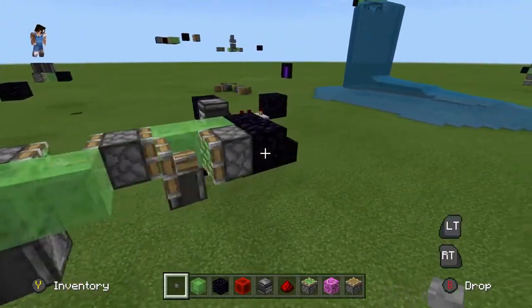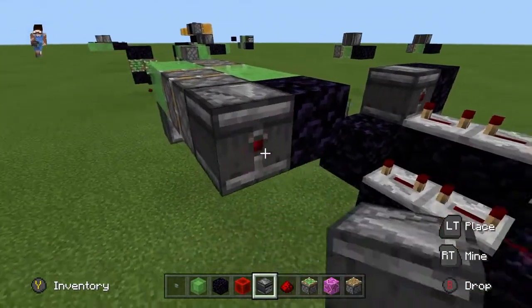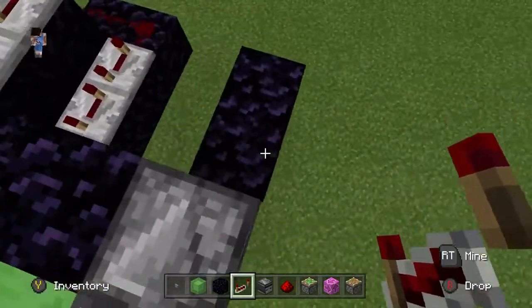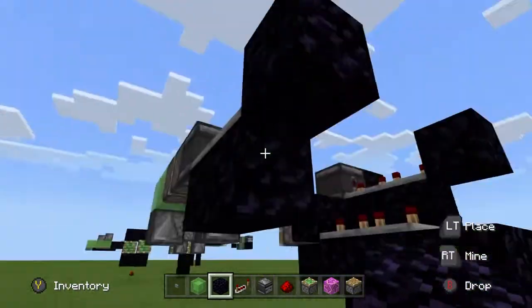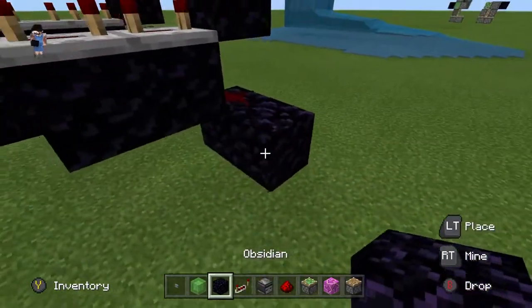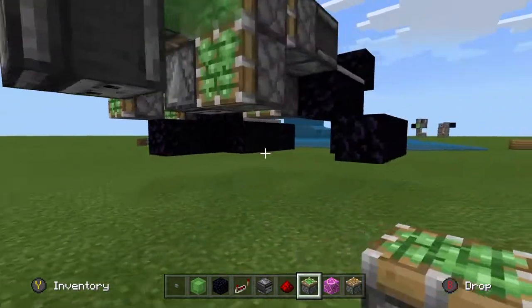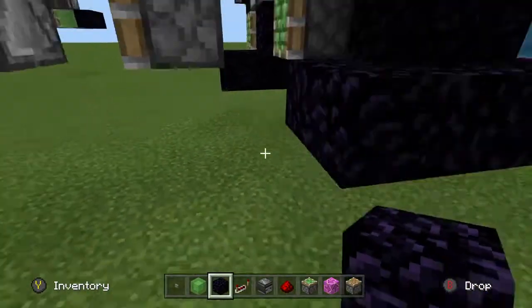I'll show you how to make an automatic return station. If you want it to automatically come back, you just have to go like this, break whatever block, and put the observer behind the piston that it hits, not the slime block. Coming out from that observer, you want to place two redstone repeaters, just like that, going into a block, and down below you want to go like that, place redstone, and then just run it along the side here. Then come over here and place your sticky piston just like that, and just run the redstone into those pistons — simple as that.